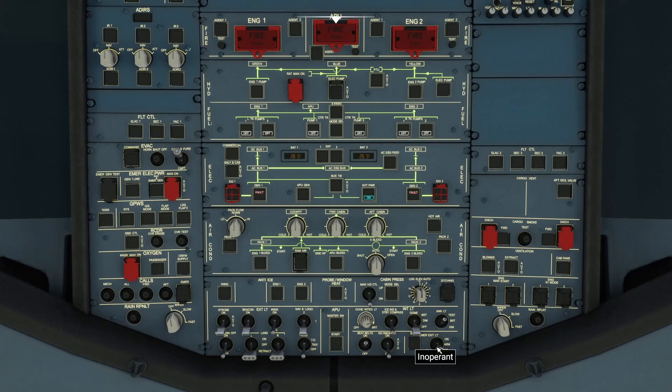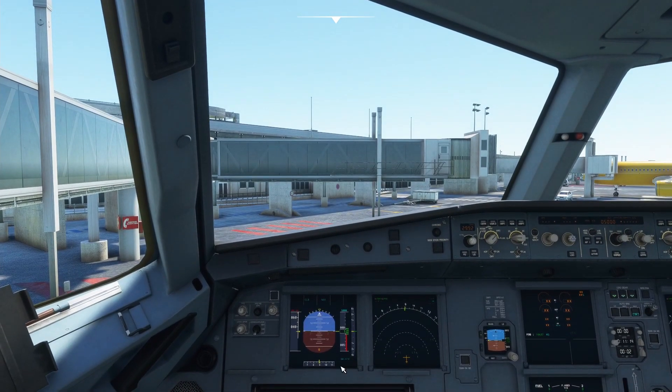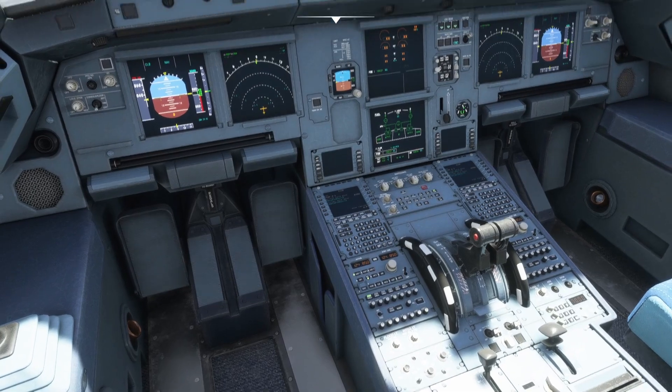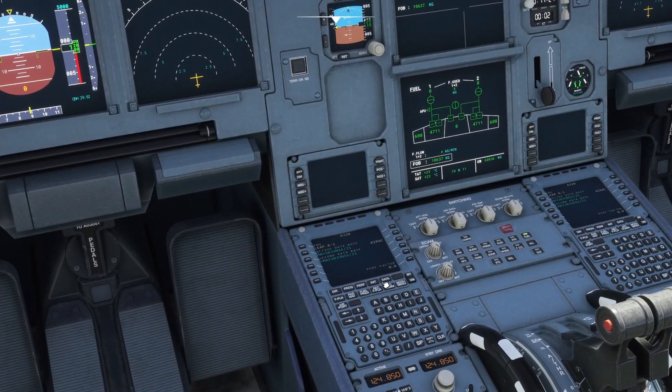The arm emergency lights is inop as well. It's been a while since I've been in this aircraft so bear with me while I find everything that's inop. But as you can see already, this is all lined up. The displays really don't look that good at all and the aircraft generally just looks absolutely terrible.